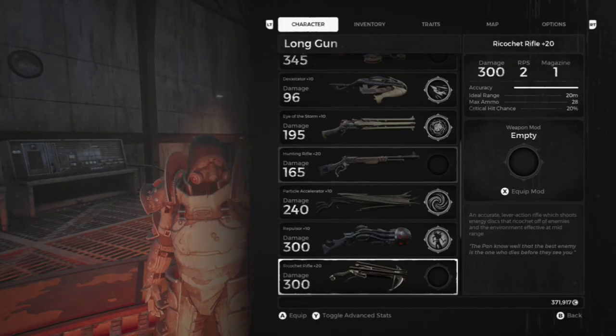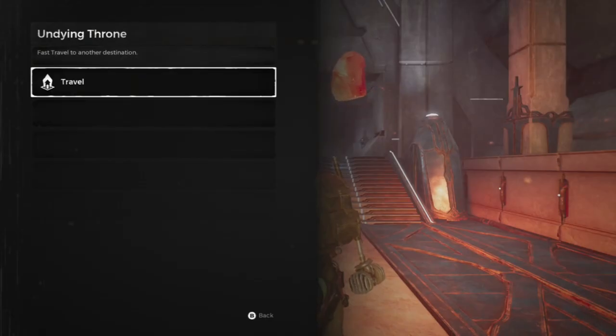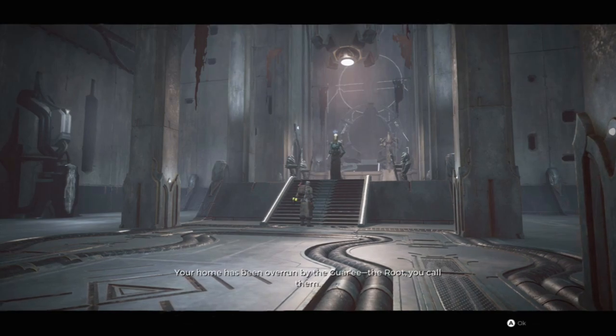Getting back to the Rune weapon — you can get it from the Undying King. There's no need to do anything special to defeat him. At the Undying Throne, you come across the Undying King and that is where you can get your Rune Gun.